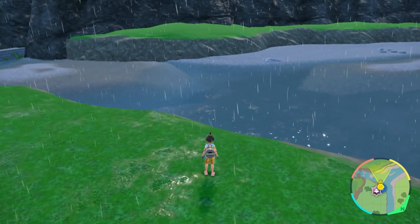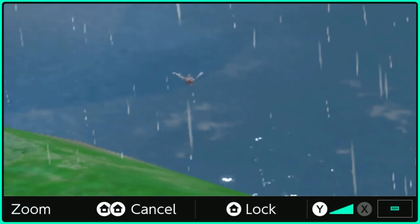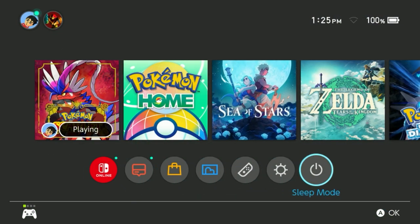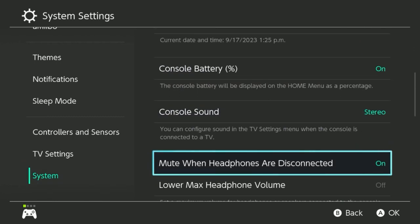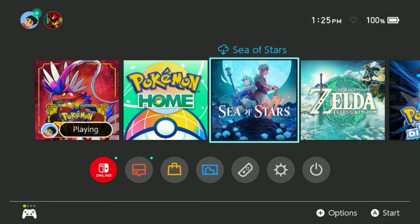Another very important thing to have turned on is the double home zoom-in feature. This will help you a lot in identifying small shinies. To do this, open up your home menu, go to settings, go all the way down to system, and you're going to find the zoom button right over here. Make sure to turn that on, and then you can just double press home quickly in order to zoom in on certain Pokemon.